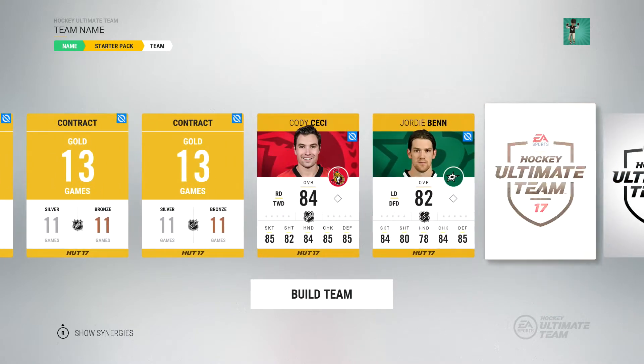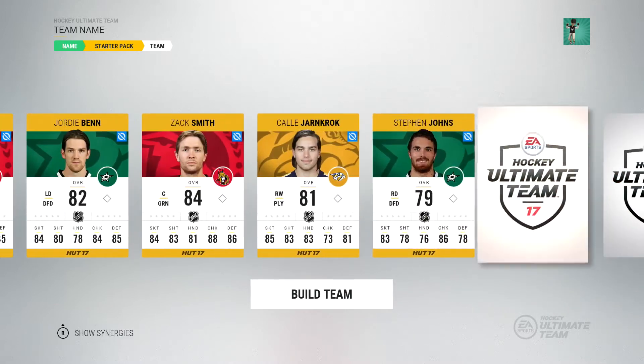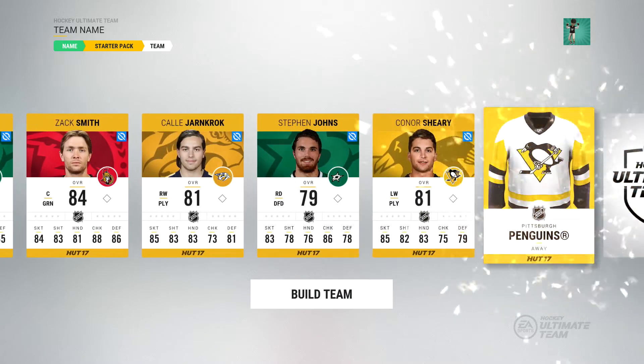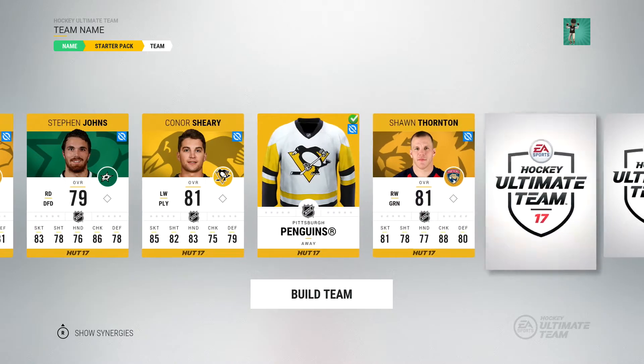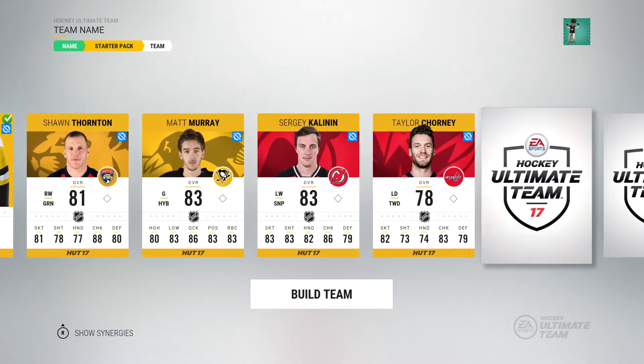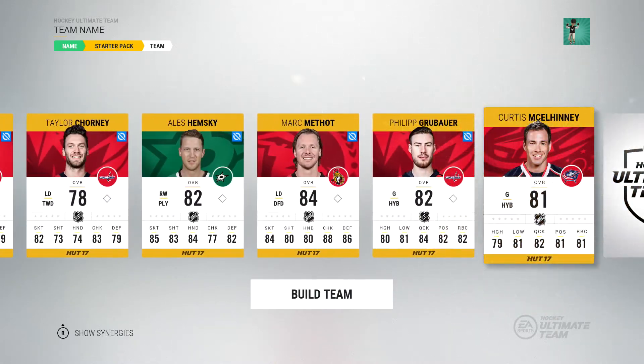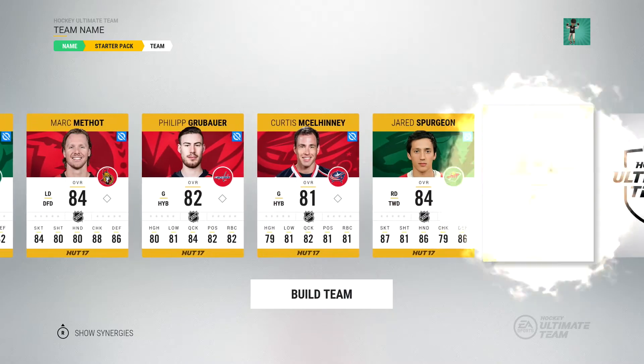Cody Cece — not bad, 84 overall. Zach Smith, 84 overall. That's weird that we're not getting any bronze or silver players. It basically means there's going to be no market for bronze or silver players at all this year — everyone's just going to be playing gold. I know that was generally the way the game went anyway, but I can't help but feel a little bit disappointed.